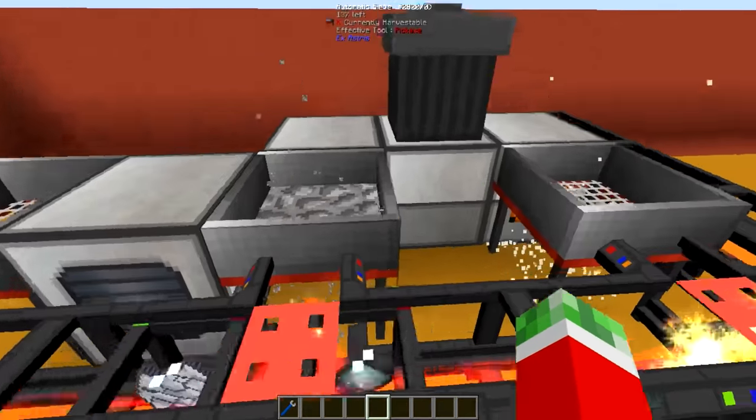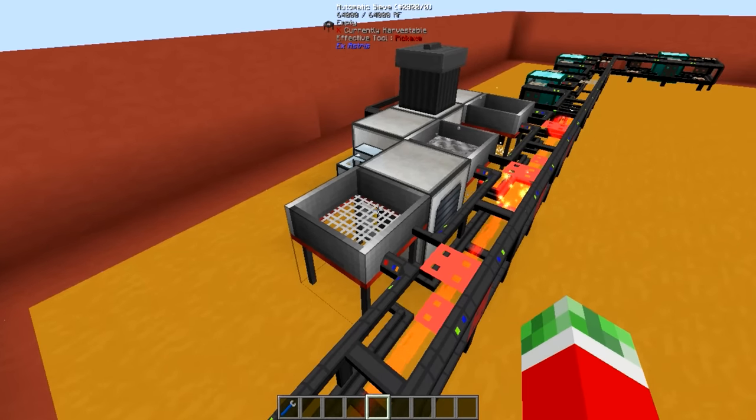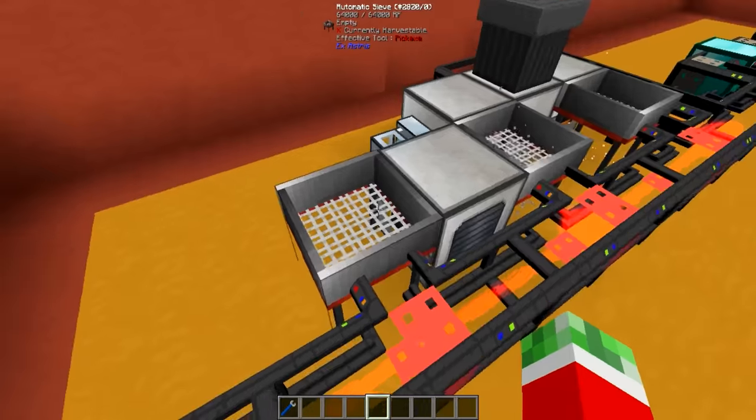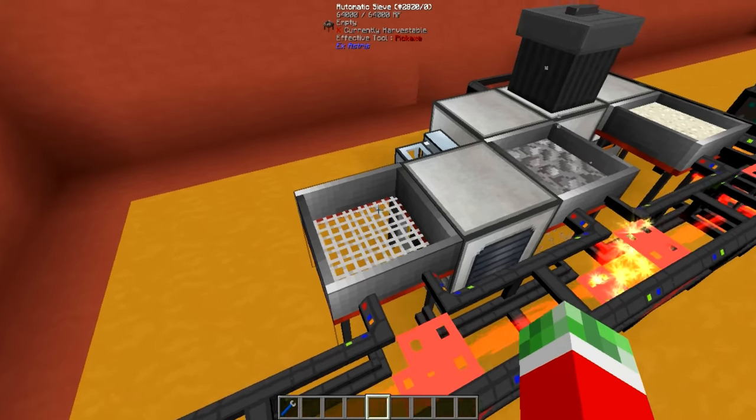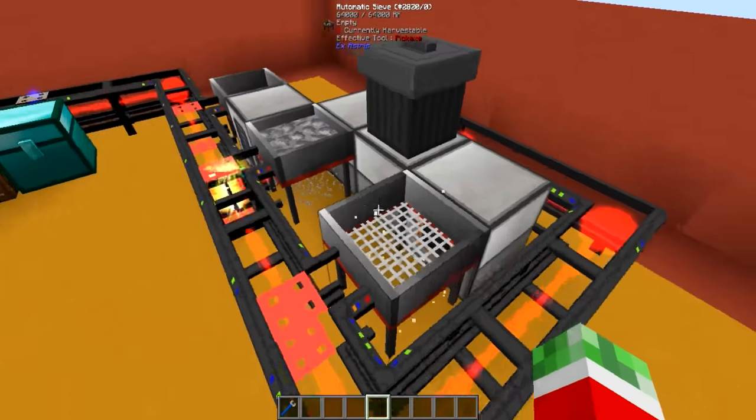Then on this side is the actual production of the resources. What I've got set up here is three automatic sieves: one that is automatically sieving gravel, one that is sieving sand, and one that is sieving dust.